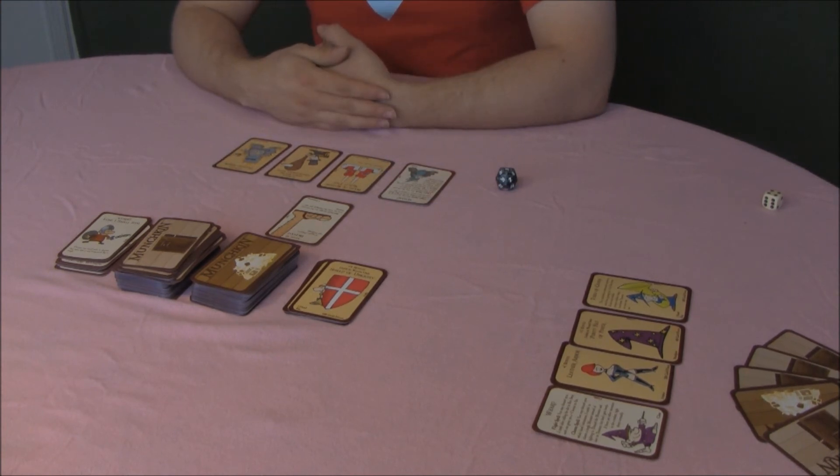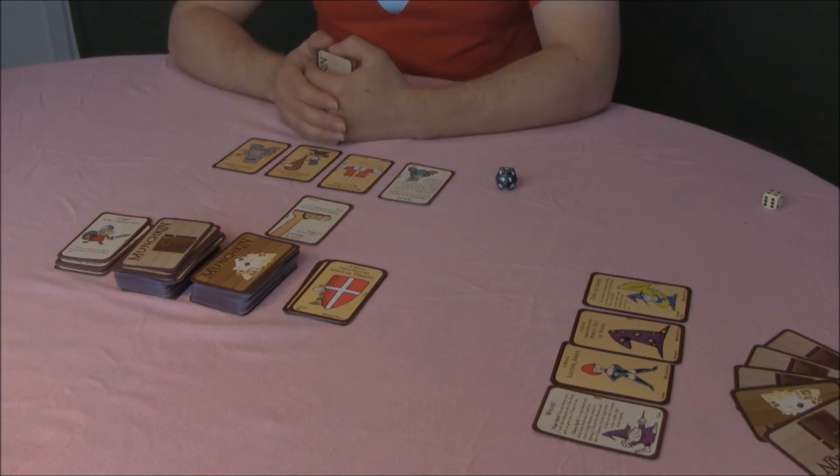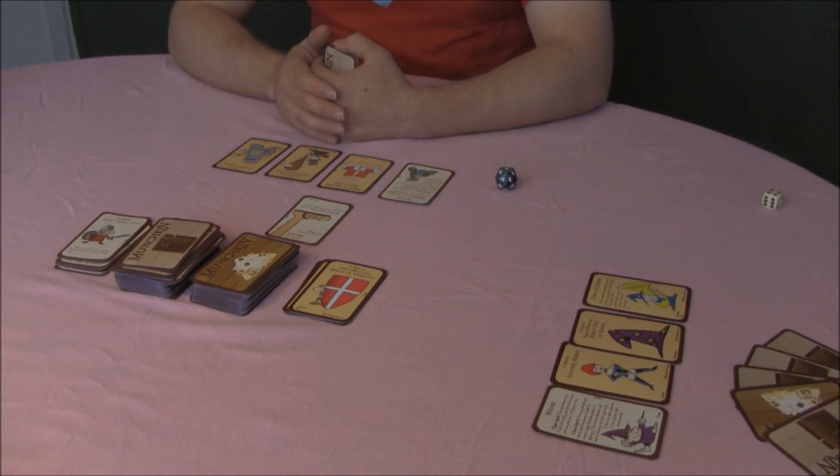My opponent here has 5, so I can't ask for his help. My only option at this moment is to run away. If no one can help you, you must run away. If you run away, you don't get any levels or treasure, you don't even get to loot the room, and you don't always escape unharmed.